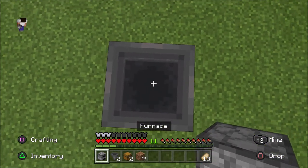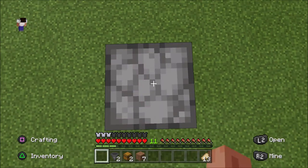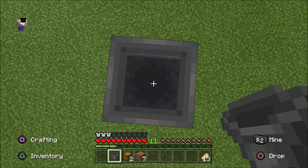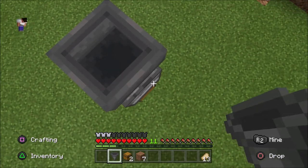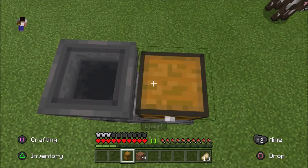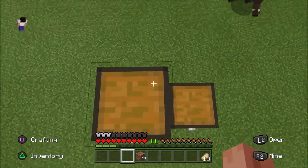Pop your chest down, pop a hopper on top of that, crouch and then pop the furnace on top of the hopper. Then crouch and jump again and pop that onto there, then pop the other hopper onto this side, and then pop the chests on top of the hoppers.